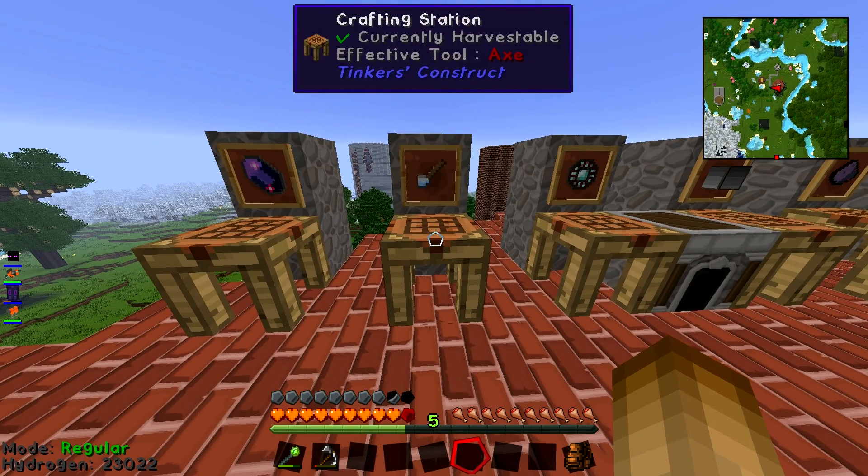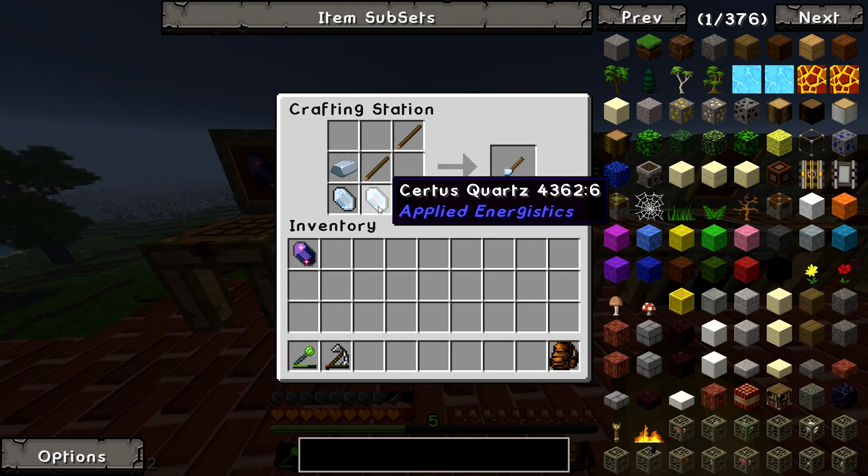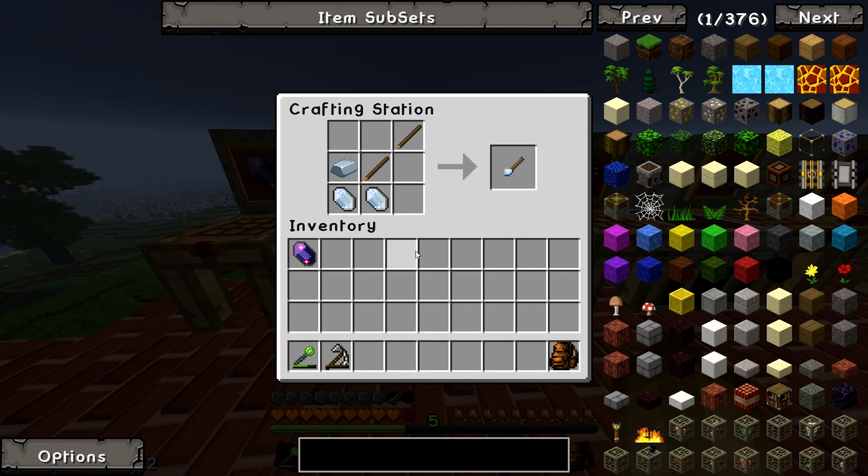Secondly, you want a Quartz Cutting Knife. That's a couple of Certus Quartz — I think that's interchangeable with Nether Quartz if you've got more of that — two sticks and an iron ingot, and that gives you one of those.